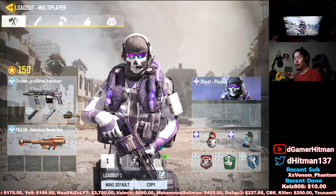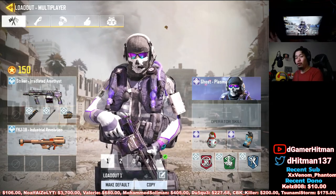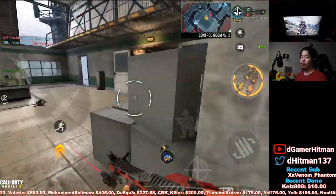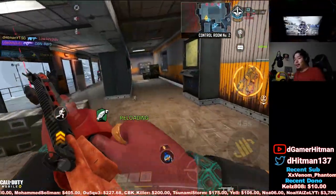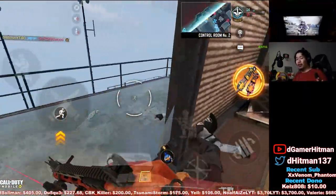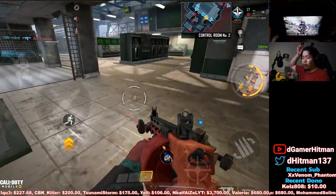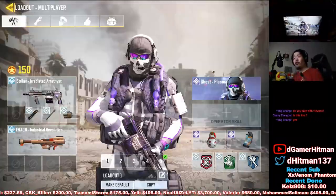For the Striker, the recommended attachments are the extended mag, laser sight, and long barrel. The Striker does around 80 damage if you hit all your bullets, so it's not even a guaranteed kill. You can two-tap and hold down to shoot non-stop, but it has no one-tap potential. Compared to the other shotguns on this list, you can't get as many kills, and honestly you need to be a dedicated Striker player to dominate with it.